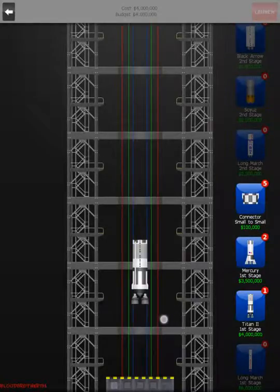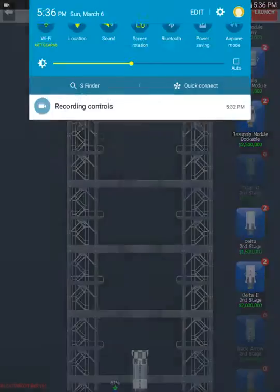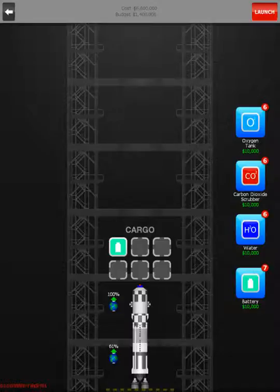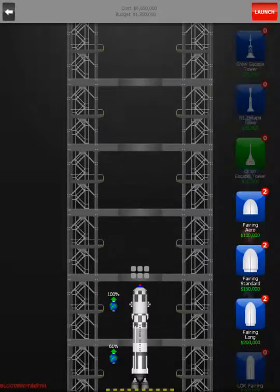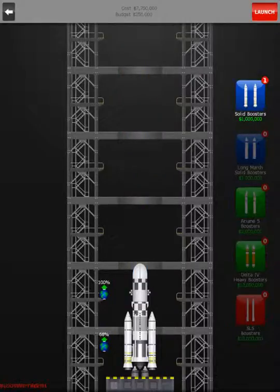I'm really waiting to get the Long March, because it's the best thing to get. Let me add it on — we need an H2O, we're going to need an oxygen. Along with oxygen, may as well add two oxygens and two H2Os and one carbon dioxide. Okay, I think we're ready to lift off, except we're going to need payload. Little nose cone — have unlocked, we have unlocked boosters. Yes, okay, let's launch.